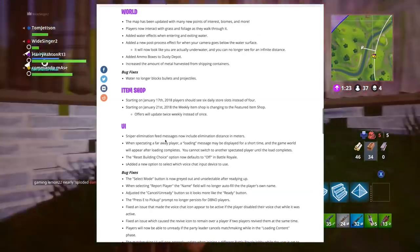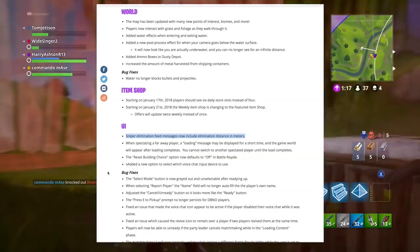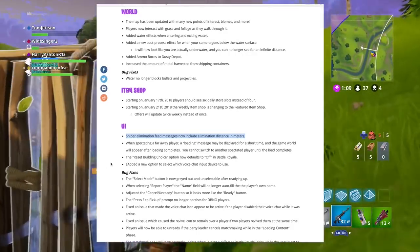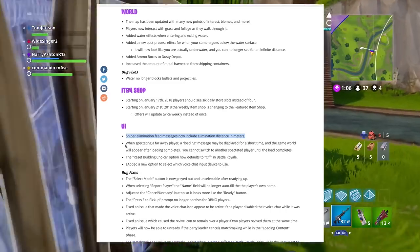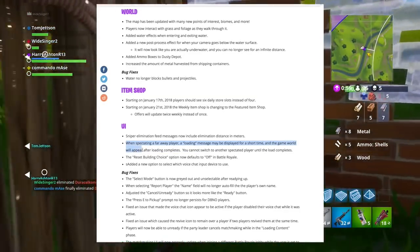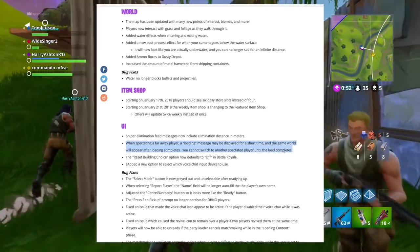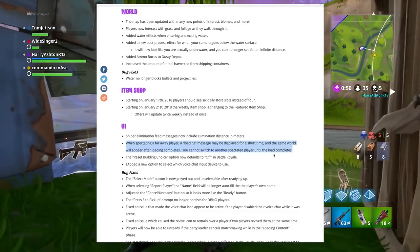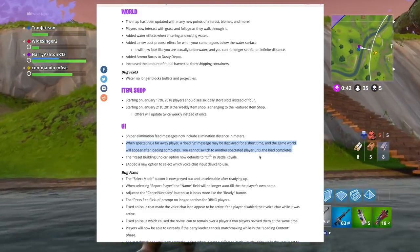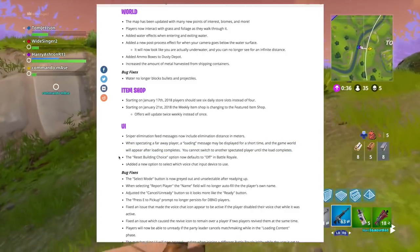One of my favorite UI features: sniper elimination feed messages now include the elimination distance in meters. This is going to be really key for knowing exactly how far you've shot someone, and you'll be able to see it in the kill feed. PC players will definitely see some impressive numbers. Also, when spectating faraway players a loading message may display briefly, and you cannot switch to another spectator player until the load completes — fixing some loading issues I'd noticed.